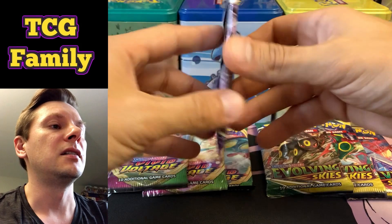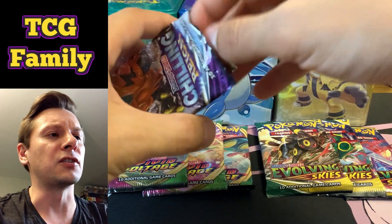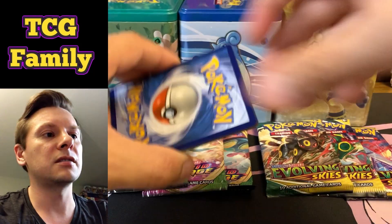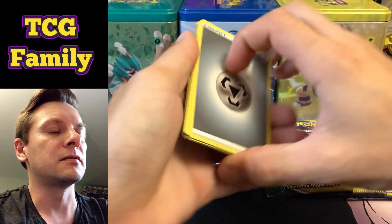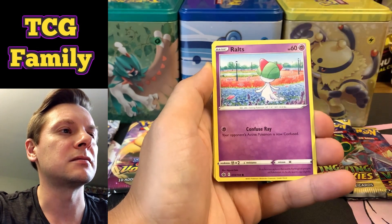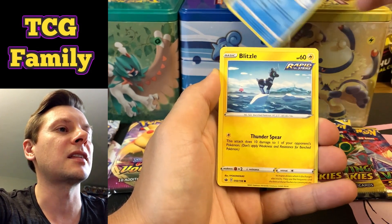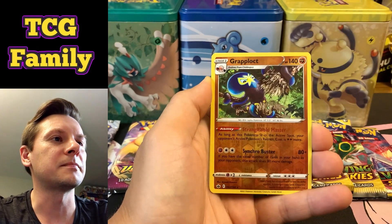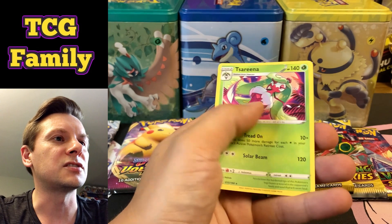Let's bust into the first Chilling Reign pack. Really excited for this — not everyone's favorite, however there are those hits lurking in the background. Kicking this pack off with Metal Energy, Curlia, Fog Crystal, Brawly, Ralts, Venipede, Bounce Sweet, Lapras — hey, Lapras! Shout out to Lapras King on Twitter. Blitzle reverse hollow, and a rare is just a Serena non-holo rare.